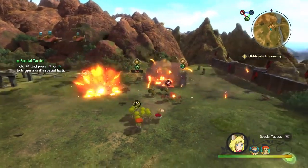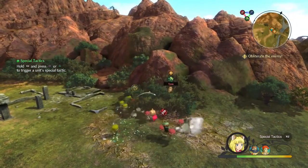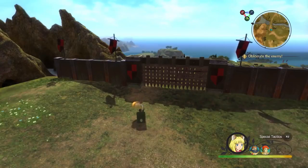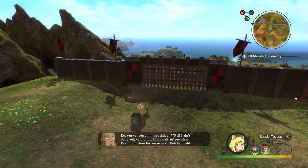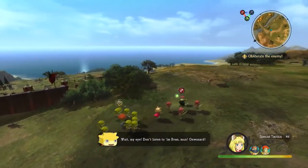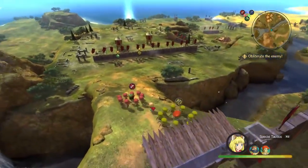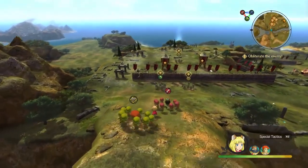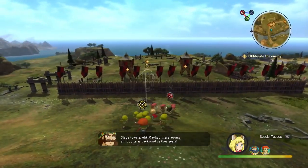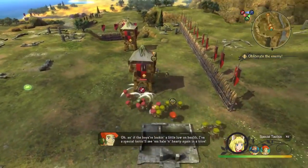I can call in some airstrikes thanks to one of the guys I have dispatched in my group. This truly does feel like a strategy game. The armies aren't just fodder — the characters in the bottom corner are specific people. As you go through the world of Ni no Kuni, Evan will be looking for and recruiting different people to become citizens of Evermore. Each person has different types of abilities, so you get to choose exactly how you want to fight. There's real flexibility.